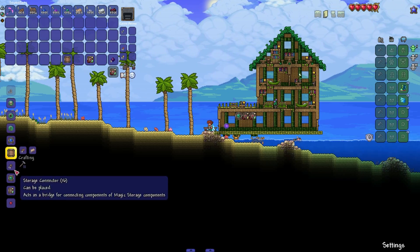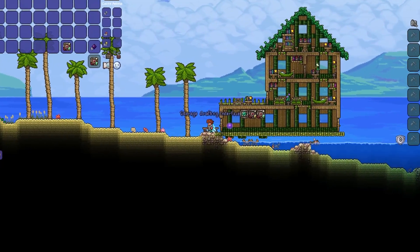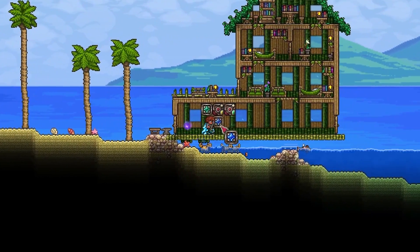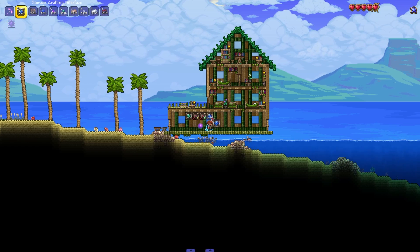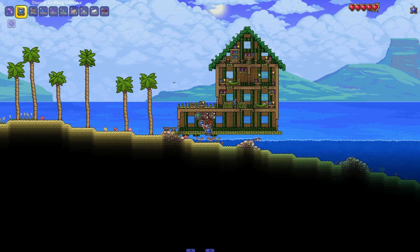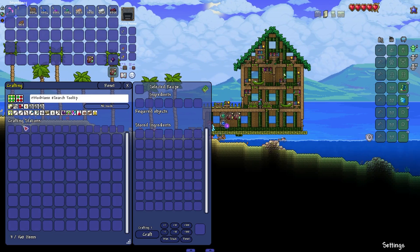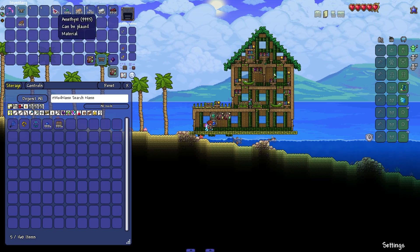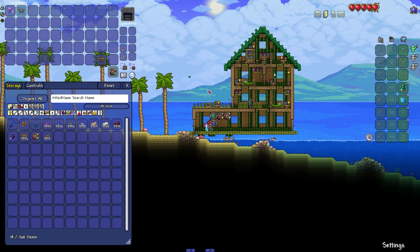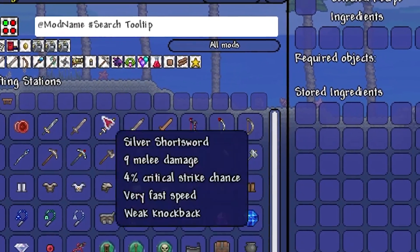Now we have a lot of stuff in our system, but how do we craft within it? We're going to create a storage crafting interface — you need one diamond as well as three sapphire. Upon creating this, we're going to make sure we place it where it connects to our storage heart. It can be here or right here — as long as it's in the general area and connecting to one of the storage units or the heart, it will be okay. Now all we need to do is open it up. We don't have anything we can craft yet because we don't have any stations, so we'll grab our anvil and our workbench, put our supplies within the storage network, and add the crafting stations. Suddenly we can craft all of these items.